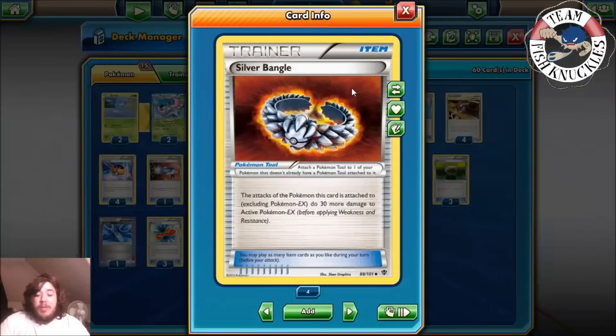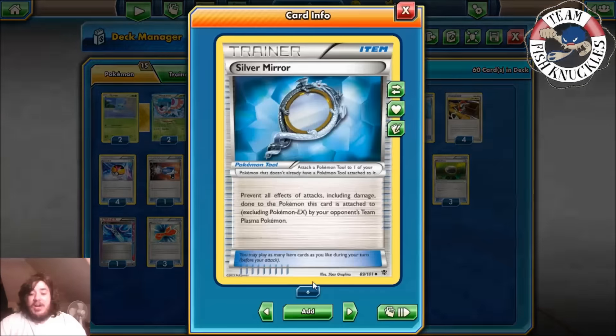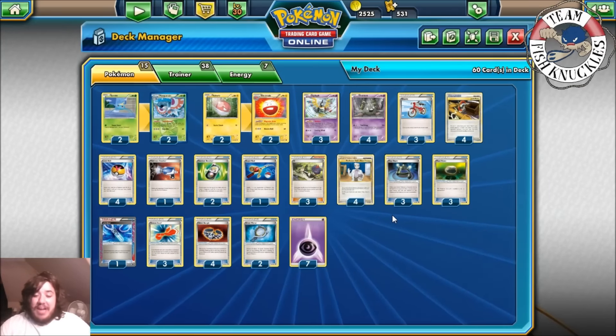Four Silver Bangle so you do 30 more damage to an active EX Pokémon — with eight tools in play you do 160, and with Silver Bangle that's 190, which is really nice. Two Silver Mirror to help against Plasma decks, most likely Weavile — Silver Mirror makes it so Plasma Pokémon cannot damage your Pokémon. Those decks do play Tool Scrapper, but you play two Silver Mirrors and four Junk Arms, so you should win that war. And seven Psychic Energy.